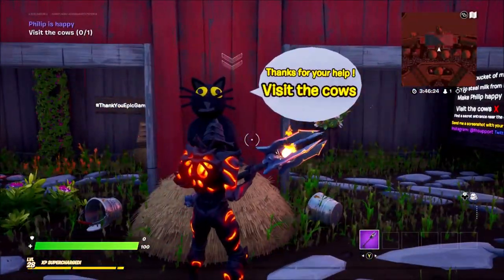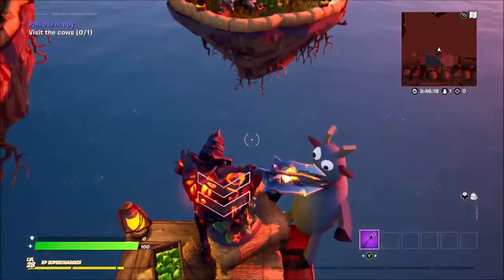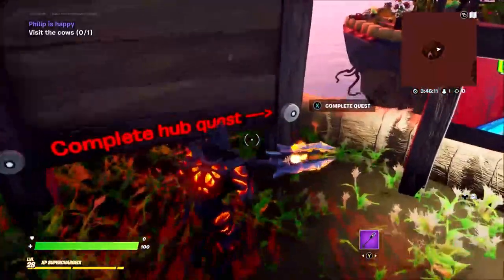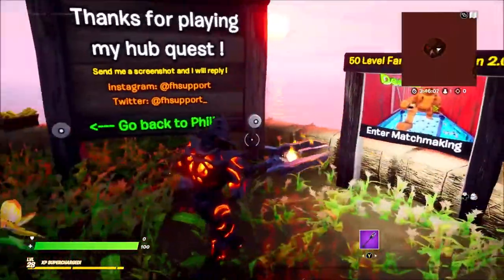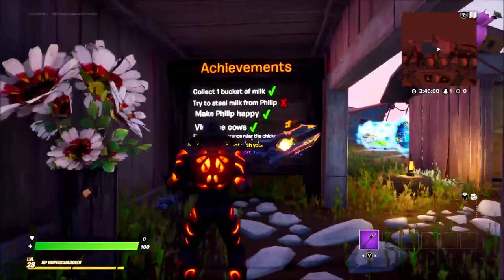Give milk. Thanks for the help — visit the cows, okay I'll visit the cows I guess. Some tires here, let's deploy the glider. I love these animals, it's really cool. And complete quest — thanks for playing my hub quest. And there you go, you have completed the hub quest. There's a few achievements I do want to check out.